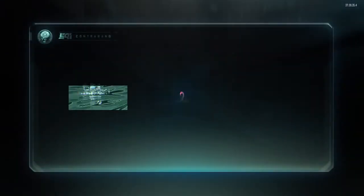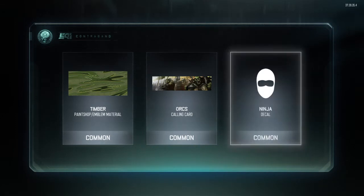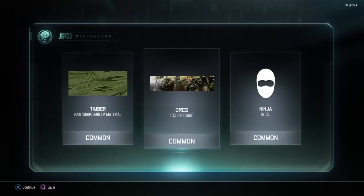Superstitious. Come on, give a swing for the Cuda or the Vesper. Timber for the Paint Shop, Orc's Calling Card, and a Ninja Decal.